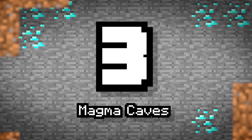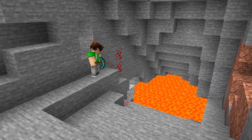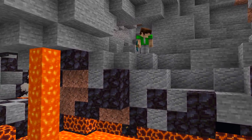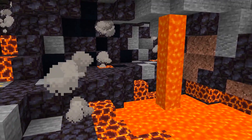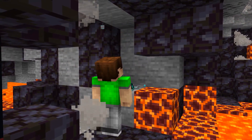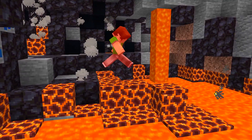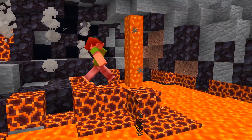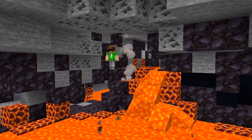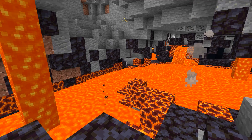Number 3: Magma Caves. Parts of the earth can be heated up by areas further below. Lava fills the bottom layer of Minecraft, so it would make sense that some caverns are filled with a little bit more heat. Temperature effects are shown in the surface biomes with snow and deserts, so having a cave with hot magma walls that make you watch your step could be pretty cool. Hot flowing magma would also cause a little more damage than regular lava, making it a very dangerous zone. What sort of loot do you think you'd find in a place like this?